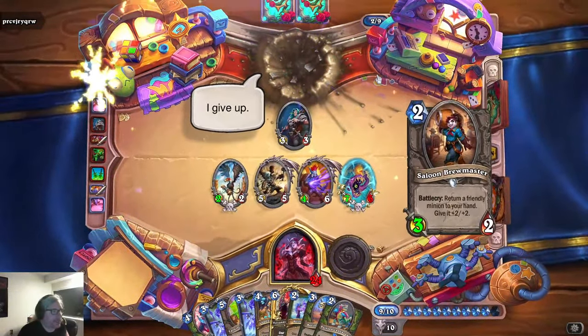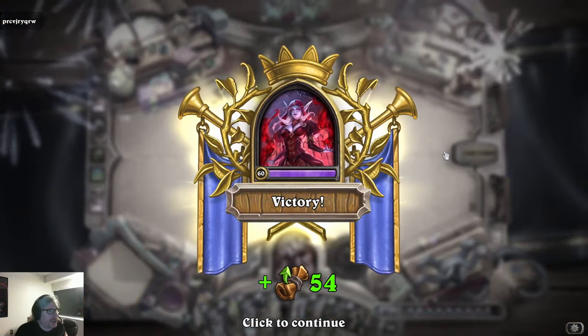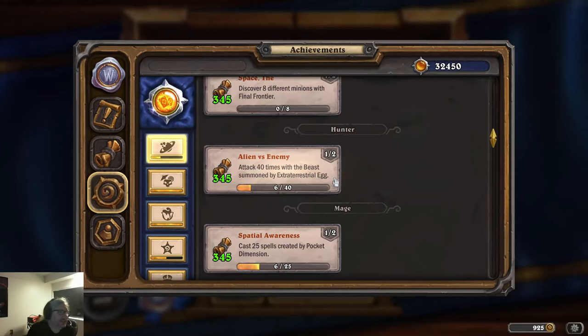I never got the second egg, but I did still get six progress — I summoned three of those beasts from the first egg. Two of them died before they could make another attack, so the other one got to attack three more times. Weirdly enough, the only reason I didn't make even more progress is because I killed the enemy faster than I could get the other egg, even with tracking. That was a little bit of bad luck, but I still won.